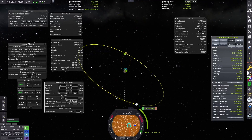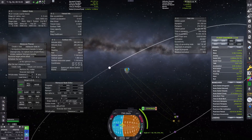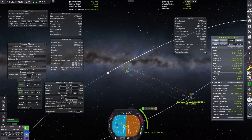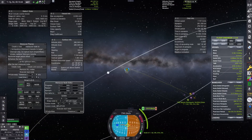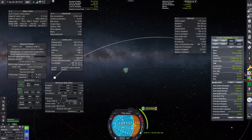We go approximately 3,100 meters per second delta-V. Waiting for some orbits, we should get a nice encounter there. We're still short some delta-V, but that can be easily fixed. Now let's fine-tune it to bring our periapsis below 1,000 kilometers — we made it to 357 kilometers, which is awesome.